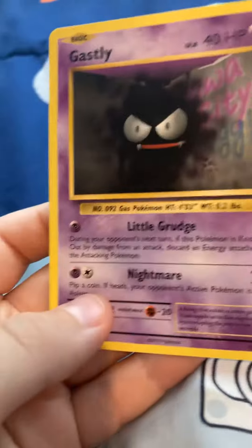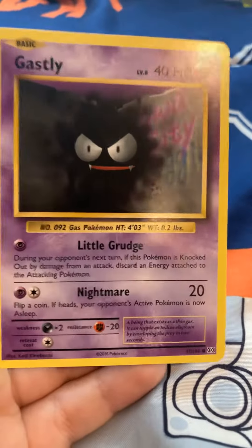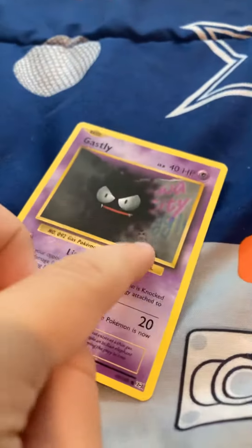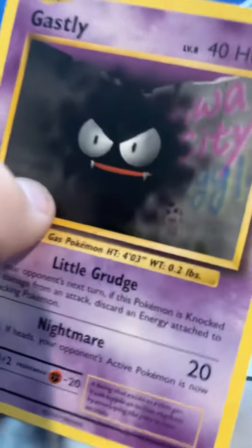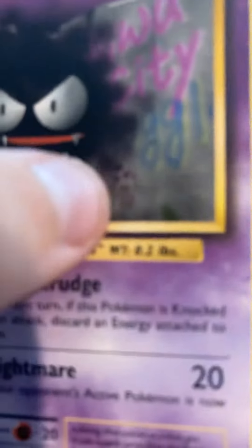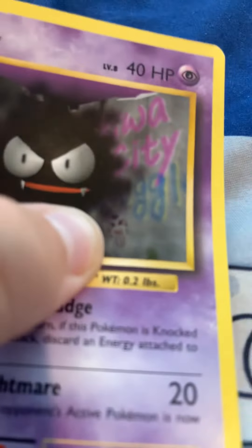Hey guys, I'm back with another video. So as you can see, this Gastly card — I have a secret. If you look right there, there's a smile, like an anime smile. It's drawn by Keiji Kinabuchi, and if you have this card, just look right here and you can see it. So that's probably the secret.